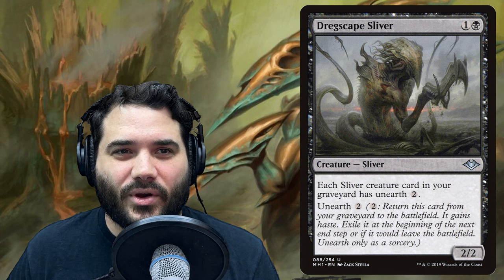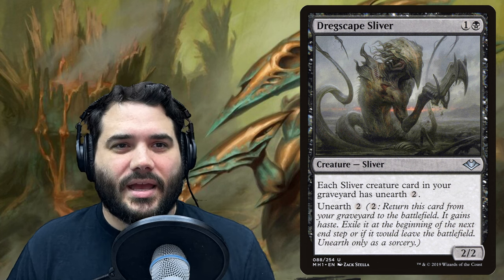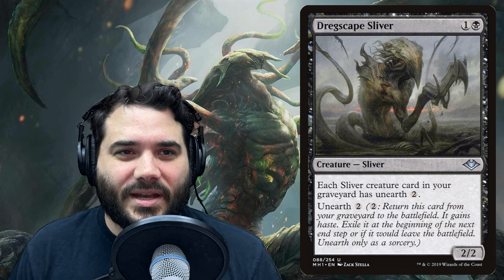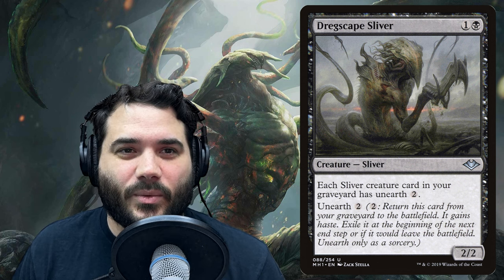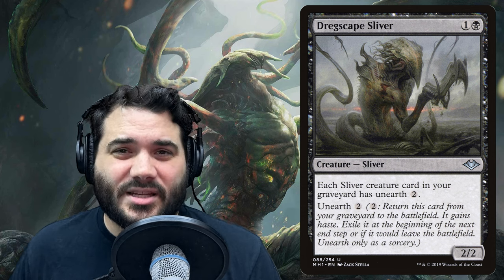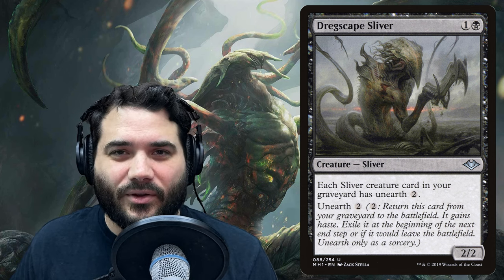Next we have Dregscape Sliver — one and a black for a 2/2 — and it says each sliver card in your graveyard has unearth two. Unearth two means: pay two, return this card from your graveyard to the battlefield, it gains haste, exile it at the beginning of the next end step or if it would leave the battlefield. So it lets us bring back our slivers for one final hurrah after they've hit our graveyard, then exile them.